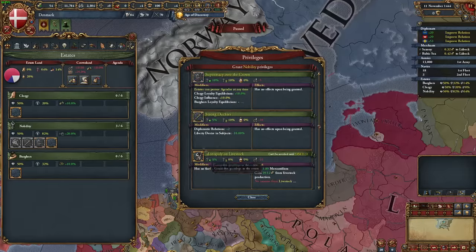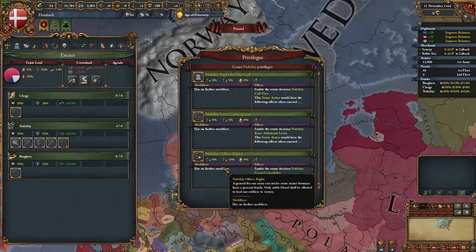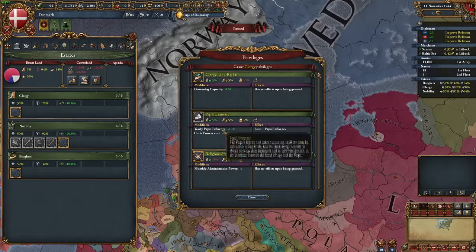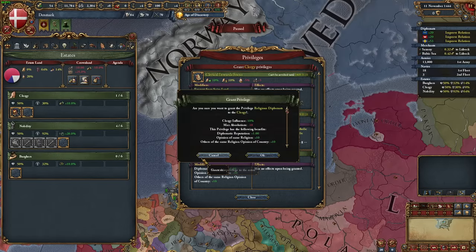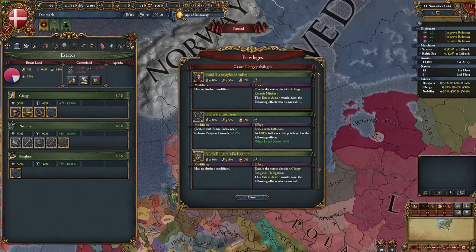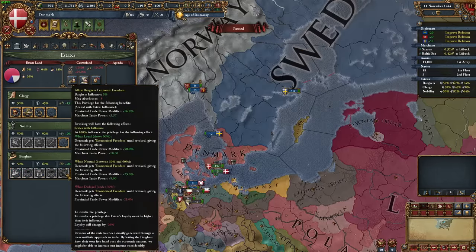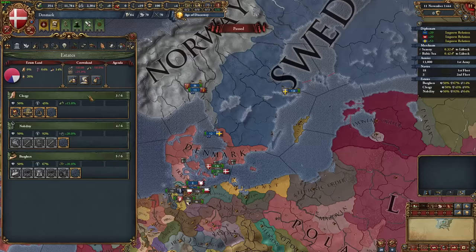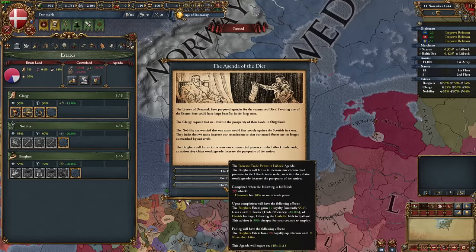Your first priority as Denmark is actually to not do anything for a little while. You need to ensure you've got Swedish and Norwegian loyalty, and of course we're going to exploit both crowns because we're not weak. I'm going to do my usual estate strategy, which is one of caution — I'm only taking the extra military point privilege alongside the usual picks. There's not really a need for an extremely particular estate choice; we're not going for anything nearly meta enough to nitpick over estates.